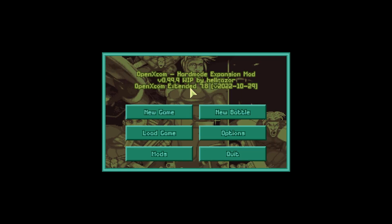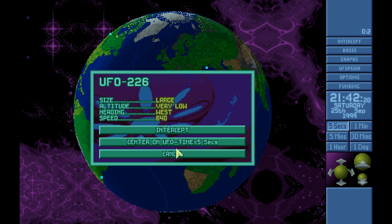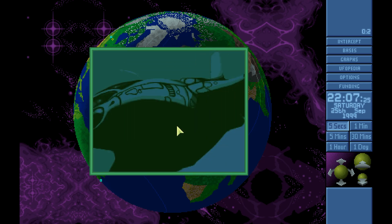Hi guys, welcome back to XCOM UFO Defense hard mode expansion, starting episode 121. It's the 25th of September - this is the tail end of a muton operation. Two smalls were destroyed while landed, one small shot down, a very large was taken last episode and cleaned out. Prior to that we had a large that was landed. So that's six craft that the aliens launched, and four of them have been recovered intact - it's been aggressive.